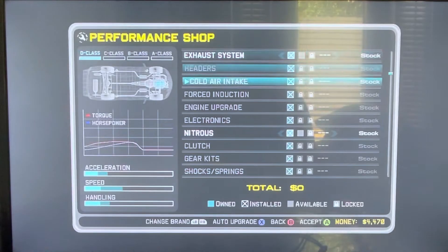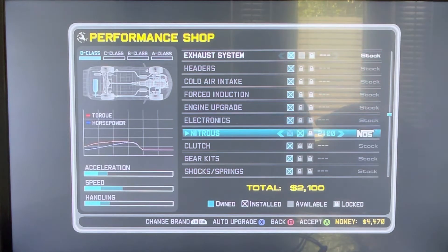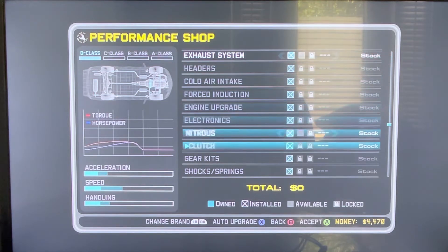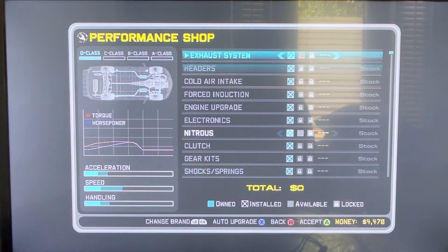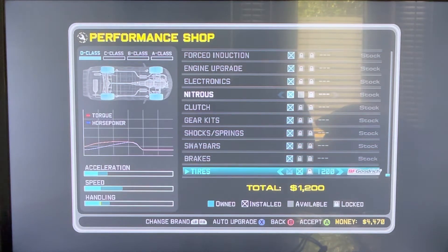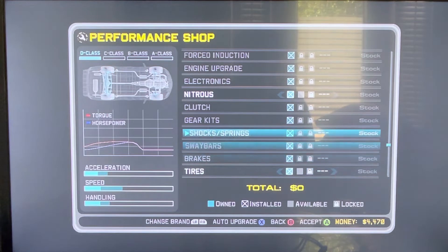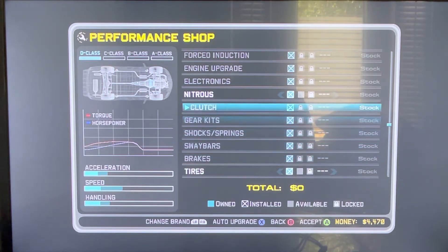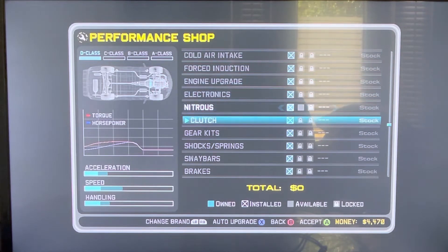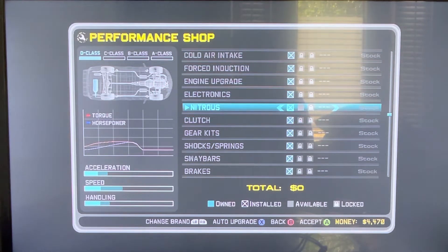Let's check the performance shop. They're in a nitrous, exhaust system. Do you have the nitrous stuff? I think you have to get the second level — they're not in the camera yet. No, you still have to get the second level.